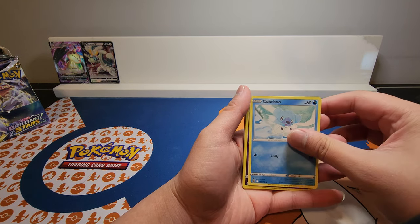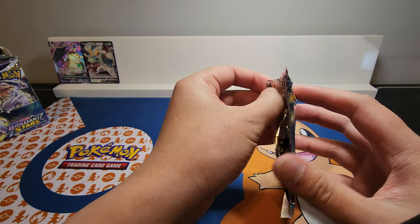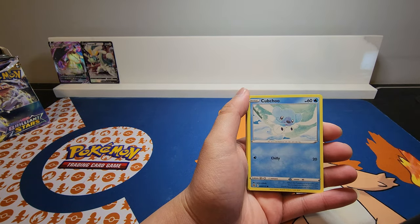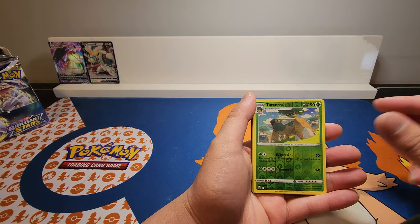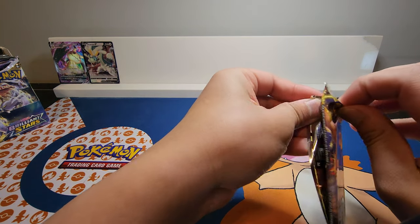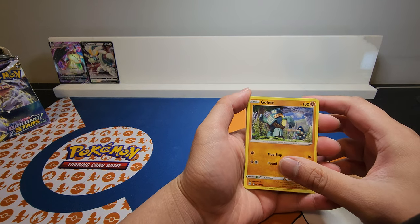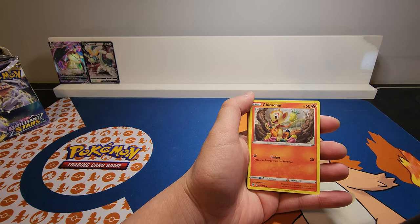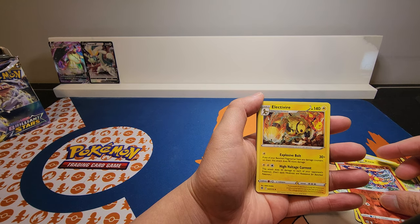Dedenne, Cufant, Duskull, and Breloom. I'm going to try to get through these packs as quickly as possible. Mercury, Cufant, Dedenne, Farfetch'd, Duskull — nothing in that pack. What's the best card I've pulled in this set? I'd say maybe Charizard V-Star. Chimchar, Baltoy, Baltoy, Axew, Magby, and Electivire.